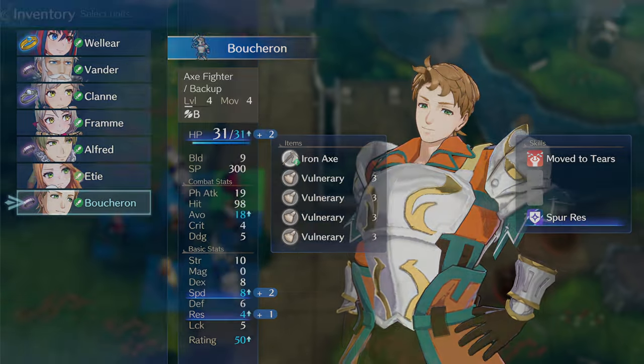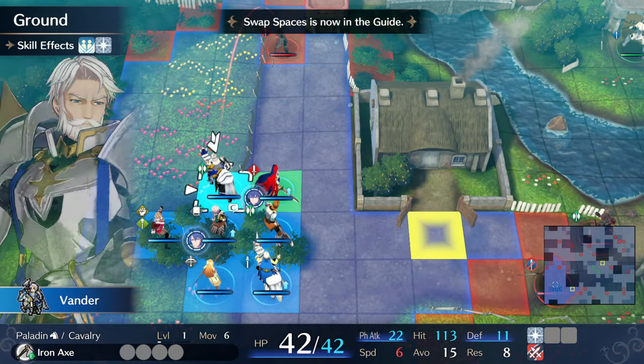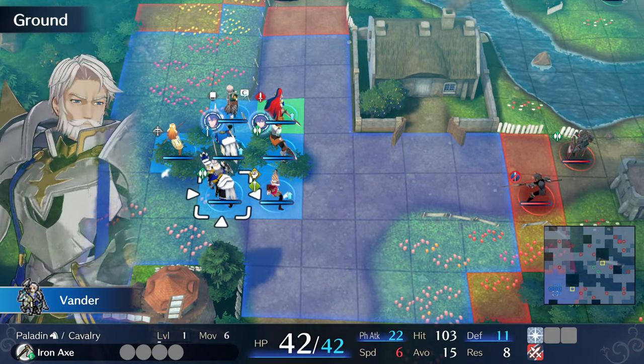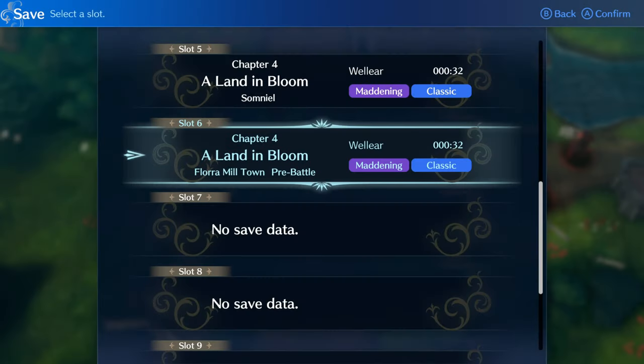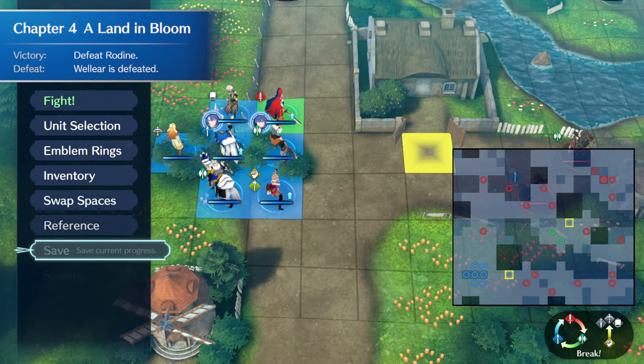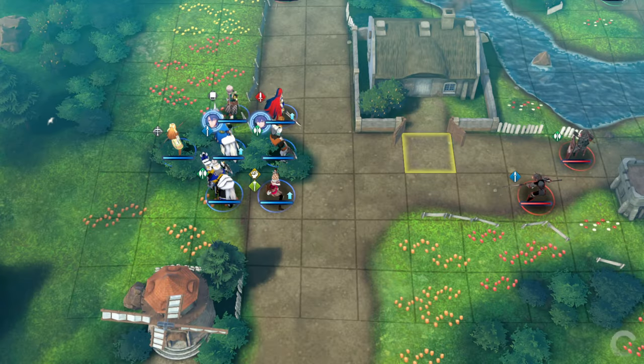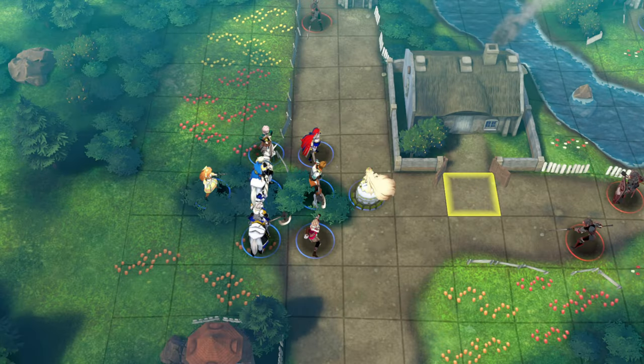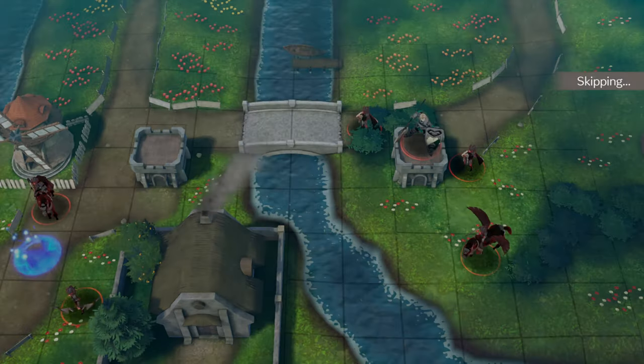The boss is a lance armor with 20 defense. Only Klan and Selene have any hope of killing him, but Selene won't be able to get to him in 2 turns. Klan, on the other hand, can exactly enter the boss range in 2 turns with a canter and betray. The problem is that the enemy positioning doesn't seem to leave any targets for Klan to attack and canter with in either turn. Let's get into the clear to see how we can solve that problem.